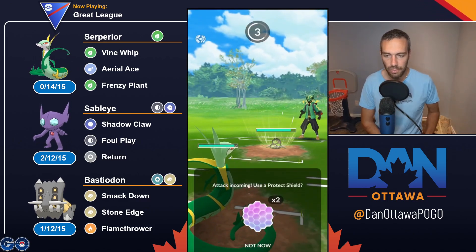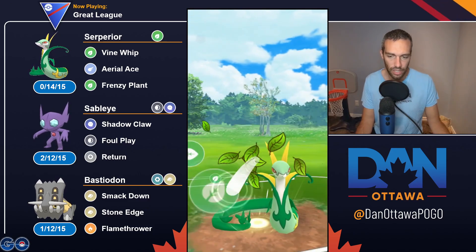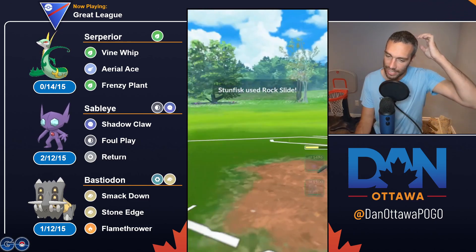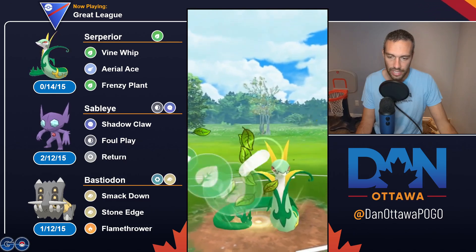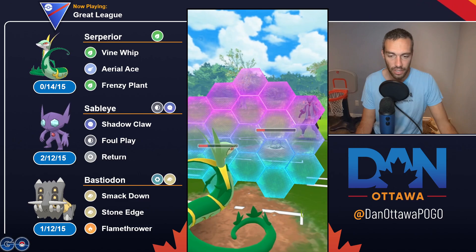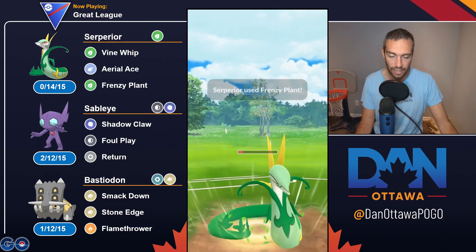If you haven't used Superior before, it's always been sort of borderline strong. A lot of people used Meganium, Venusaur and Meganium, because they had second charge moves that were more superior — Venusaur with Sludge Bomb, Meganium with Earthquake, which is far superior to Aerial Ace. Superior got a jump in rankings for two reasons: one, Aerial Ace being able to throw quicker, and two, because Noctowl got nerfed. There are certain flyers no longer around, and now the main flyer, Gligar, is also half ground, so it takes neutral to this.